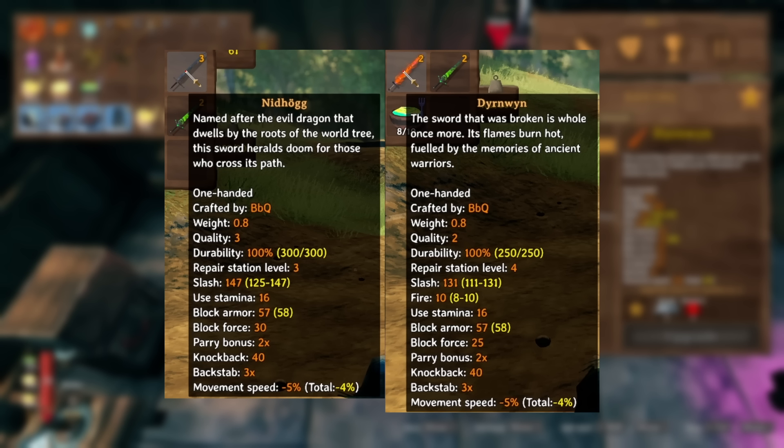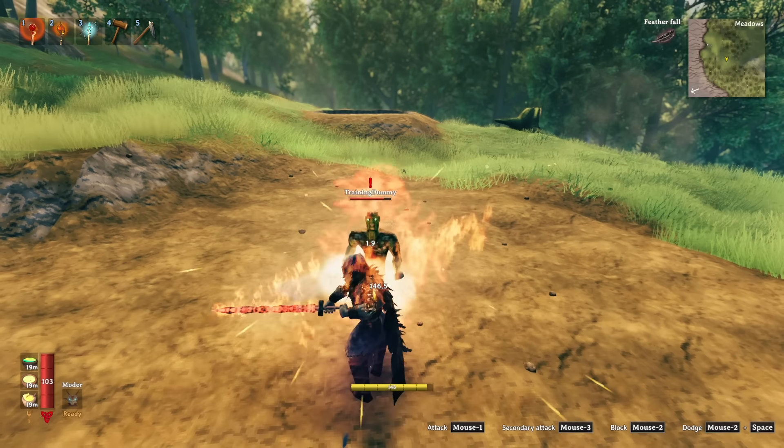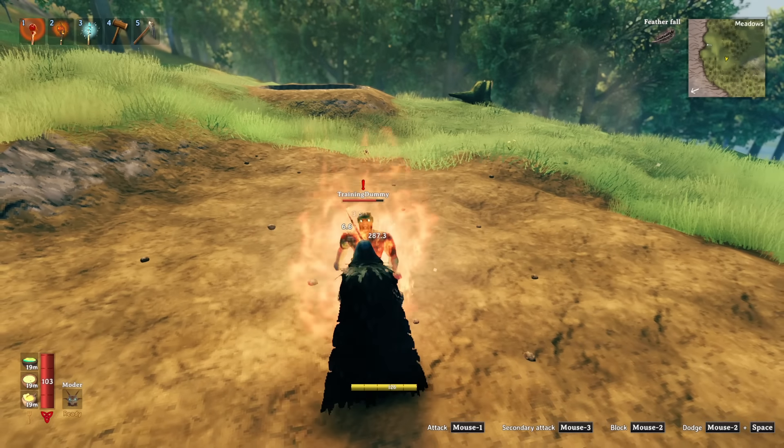If we compare a level 3 flame metal sword, it deals 147 slash damage. A level 2 Durnwin only deals 131 slash damage and 10 fire damage — combine those two numbers and you're looking at 141 damage total.